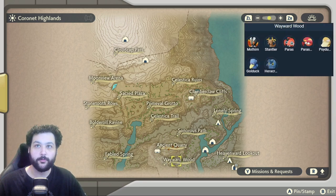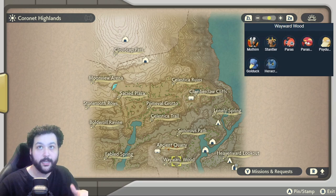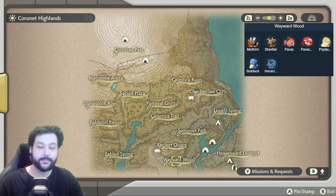Down at the Wayward Wood, we can get Heracrosses naturally in the wild, which is pretty cool. There are more Stantlers at high level, alongside Golduck, Mothim, Paras, and Parasect.